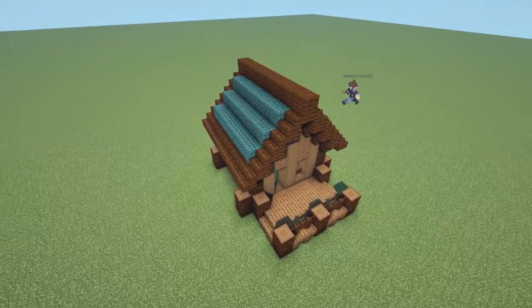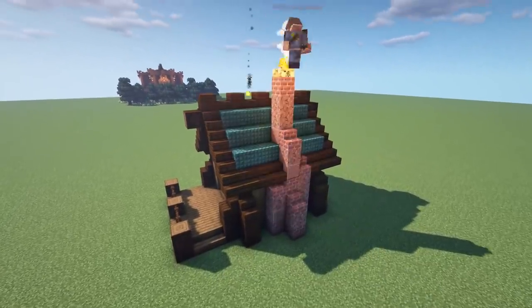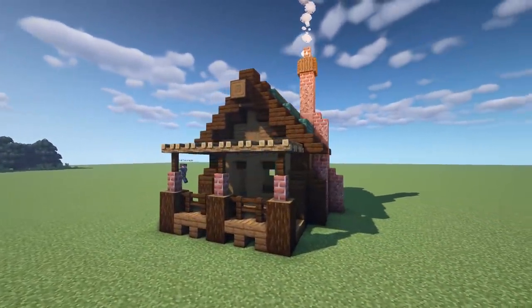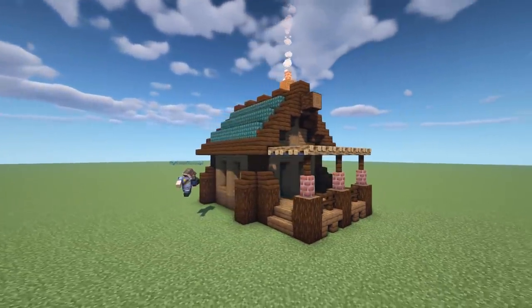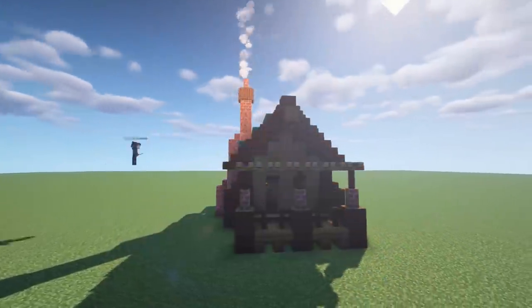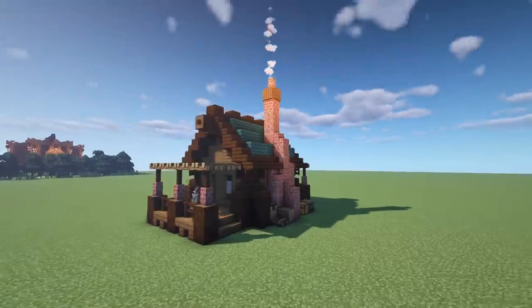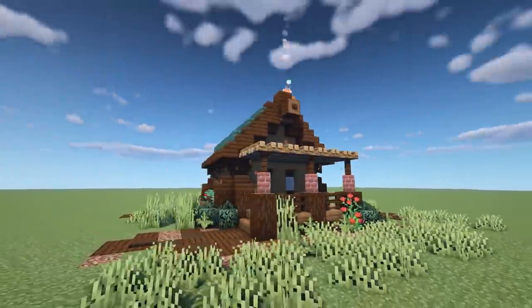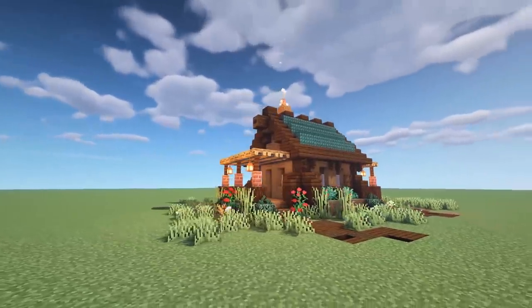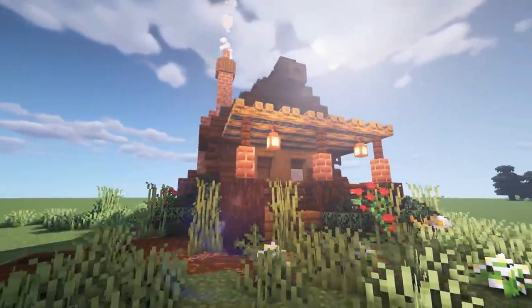We're using a traditional A-frame roof with steps going straight up. The dark prismarine is the middle section of the roof with the outer section being dark oak, but if you're going completely starter, the middle part you can replace with anything - spruce log or spruce full blocks would do. The back porch mirrors the front porch with a little bit of brick walls and an unlit campfire. We're using brick and granite for the chimney and adding flower boxes with berries and a dark oak path.